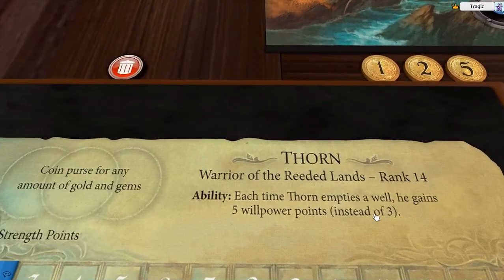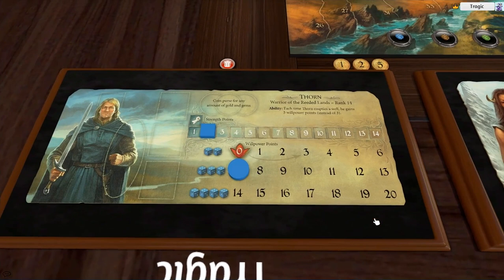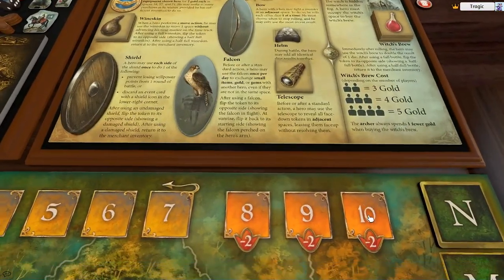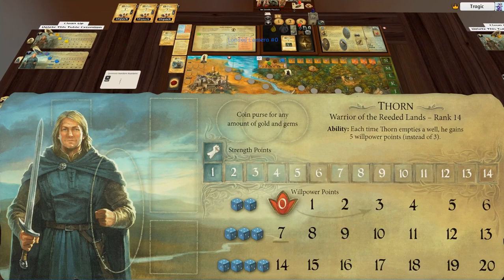We have Thorn the Warrior. He has a pretty amazing ability — he gains five willpower every time he drains a well instead of three. He does get to roll four dice and he'll reach that pretty quickly with that five willpower gain. But his real strength is that draining a single well gives him two movement. In nighttime that's minus two each, so he can drain one well, get two movement, and still come out plus one will. His real power is his mobility.